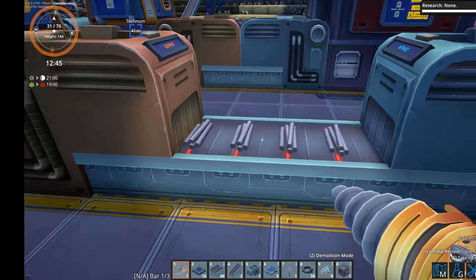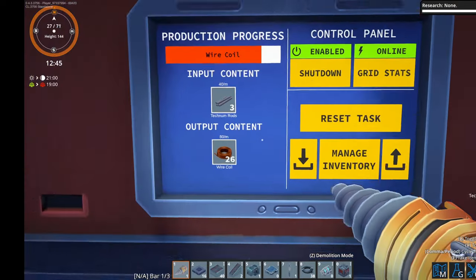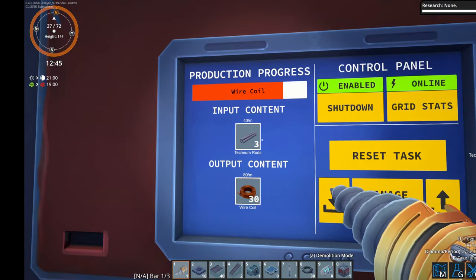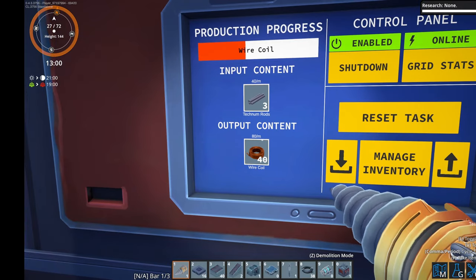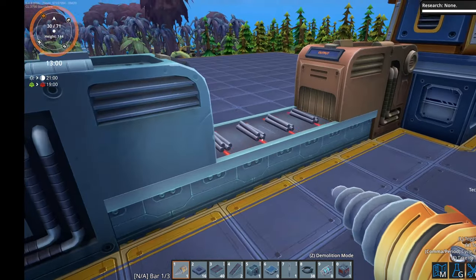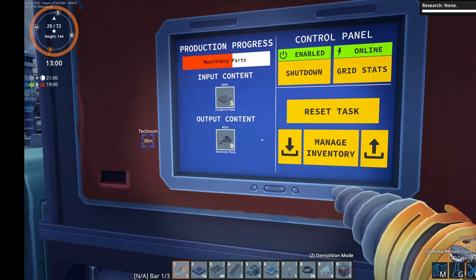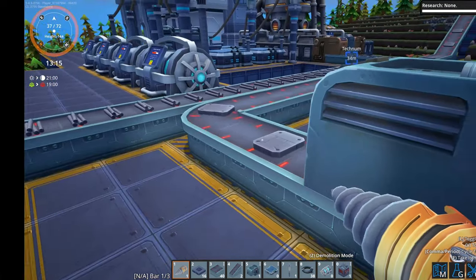We are getting 40 a minute on rods in and making 80 a minute on wire coil. I'll get 40 a minute and 40 output - that seems like a one-to-one ratio. But at least the batteries are doing their job. We can see the total storage charge is actually going up - we've got 652 megajoules and the battery capacity holds 1000. Not bad at all. Looking at grid stats, the batteries are receiving about 700 kilowatts per second and we're consuming about 450.